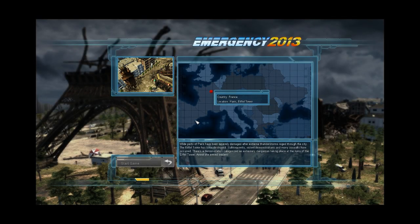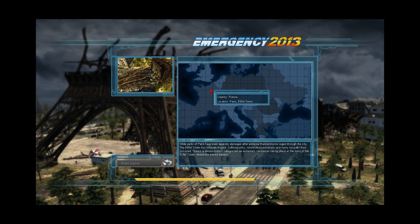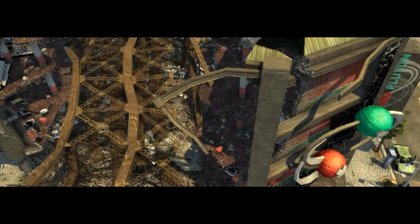After extreme thunderstorms raged through the city, the Eiffel Tower has been destroyed. Subsequently, violent demonstrations and many assaults have occurred. There's a demonstration categorized as extremely dangerous taking place at the ruins of the Eiffel Tower — arrest the armed leaders. Yeah, that's not going to be too hard to do. I know what to do now, thankfully. Hopefully we don't fail.